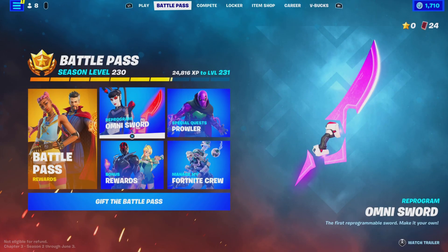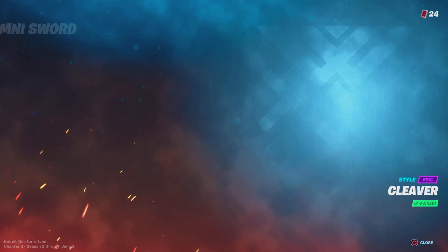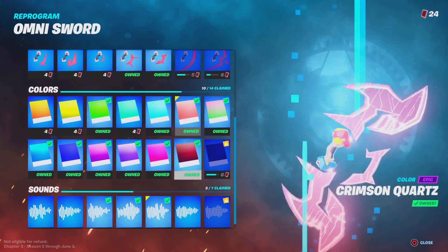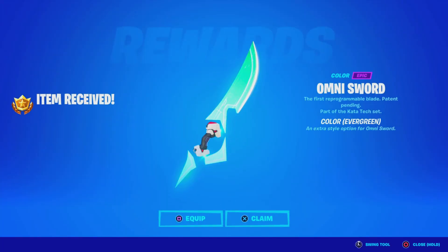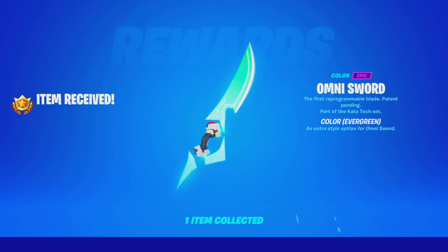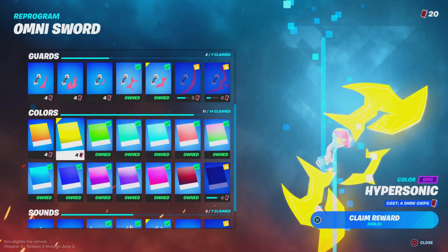The season's almost ending, so we gotta use our last Omni Sword chips. We are at 24, so we're just gonna go ahead and unlock some colors. I've been waiting for some colors, so let's go ahead and get some of this Evergreen color — that looks sick. I'm going to be honest, I probably would never use this, but I just want to get some of the colors because they look sick.